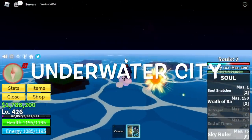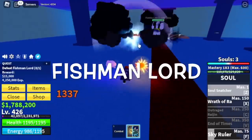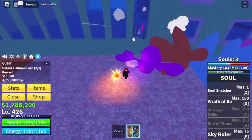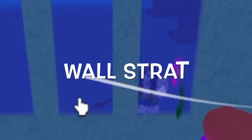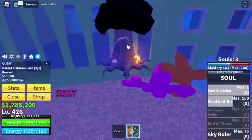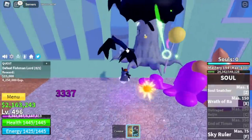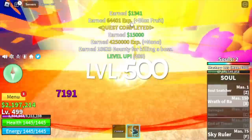Next up, Underwater City — one of the easiest islands in this sea. The Fishman Lord is our target. We can do Wall Strat. The enemy is just looking at us — use all your skills to damage him. There is just a minimal chance of this boss damaging us. Target level is level 500.